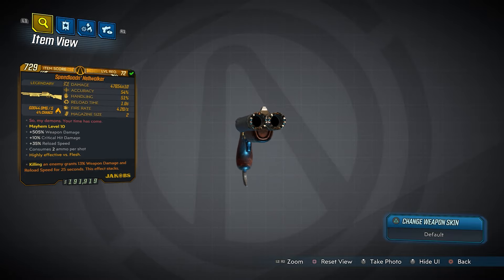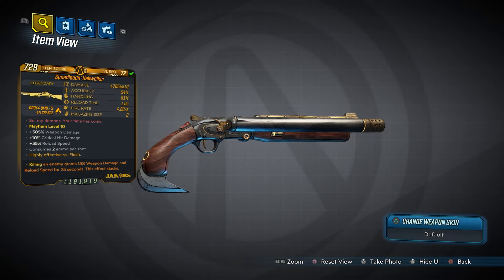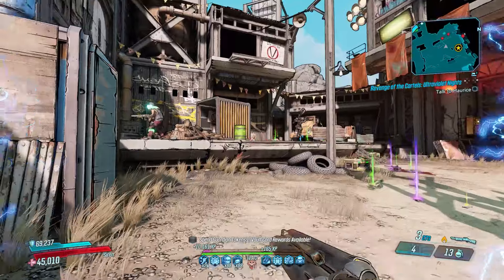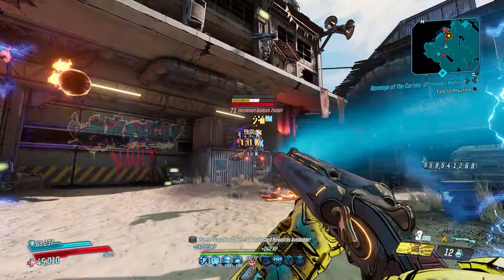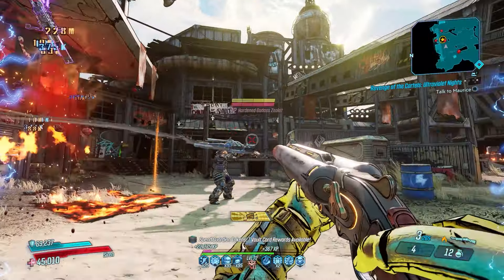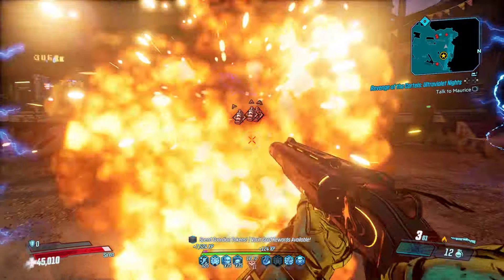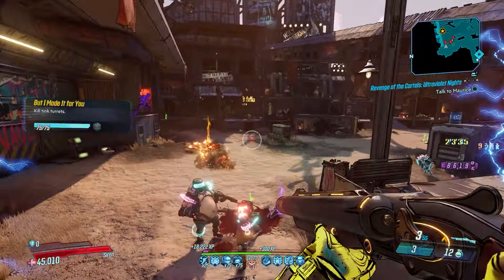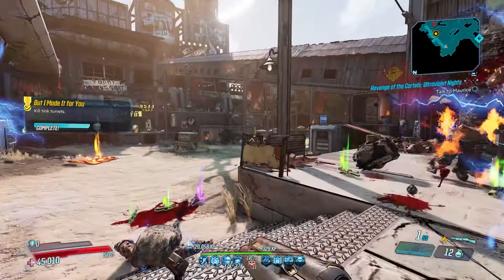The Hellwalker is a shotgun you just have to have. It has an increased chance to drop from Road Dog, but you can find him in the Splinterlands. The Hellwalker is a flaming shotgun that'll blaze a path through any challenge. Increasing your mag size buff over 50% will have you firing twice before reloading, and you can increase its reload speed massively with the reload stack anointment. Most players would agree the Hellwalker is almost as fun as it is deadly.